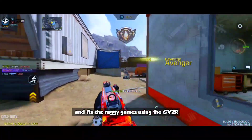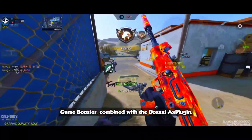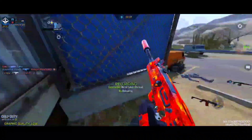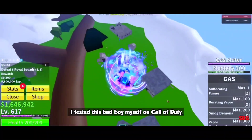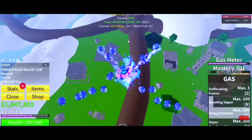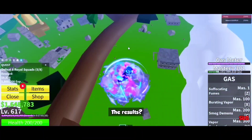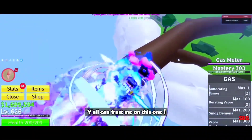Today I'm gonna show you all how to get a 120 FPS boost, improve that performance, and fix laggy games using the GV2R Game Booster combined with the Doxal Axe plugin — and guess what, no root needed. I tested this myself on Call of Duty, Roblox, PUBG, Farlight 84, Genshin Impact, and more popular games, and the results are perfectly working every single time. Y'all can trust me on this one.